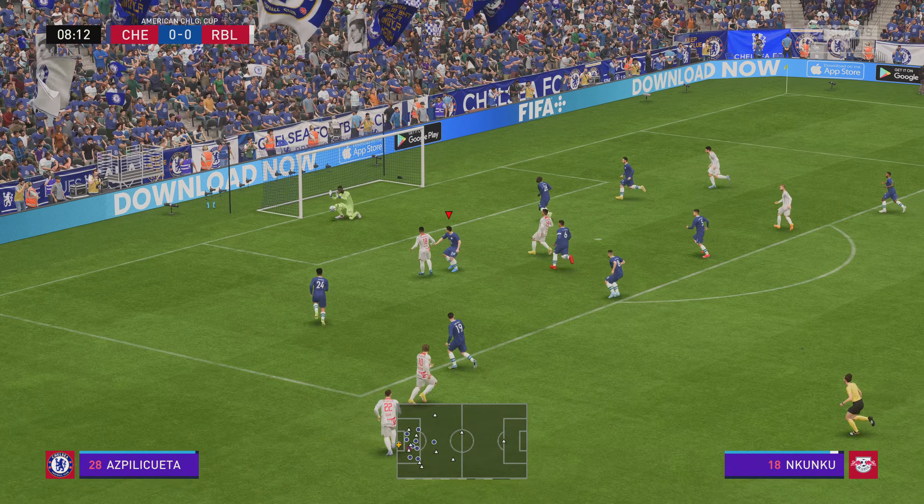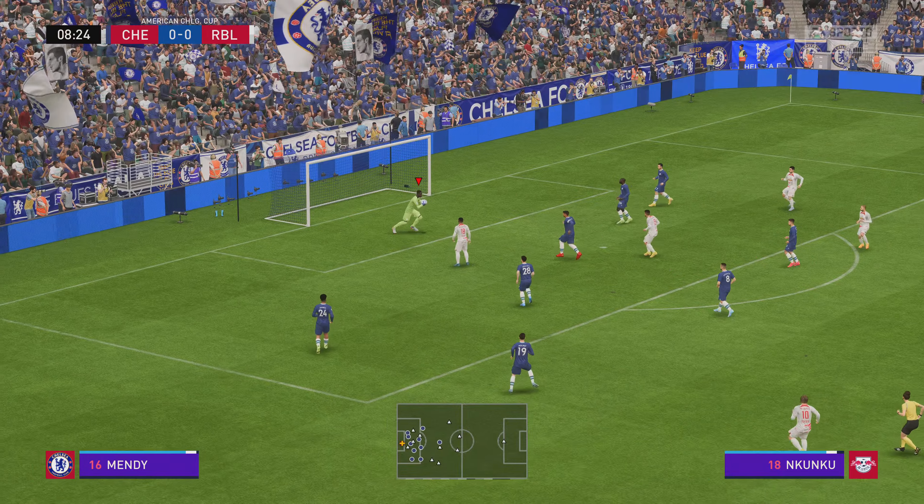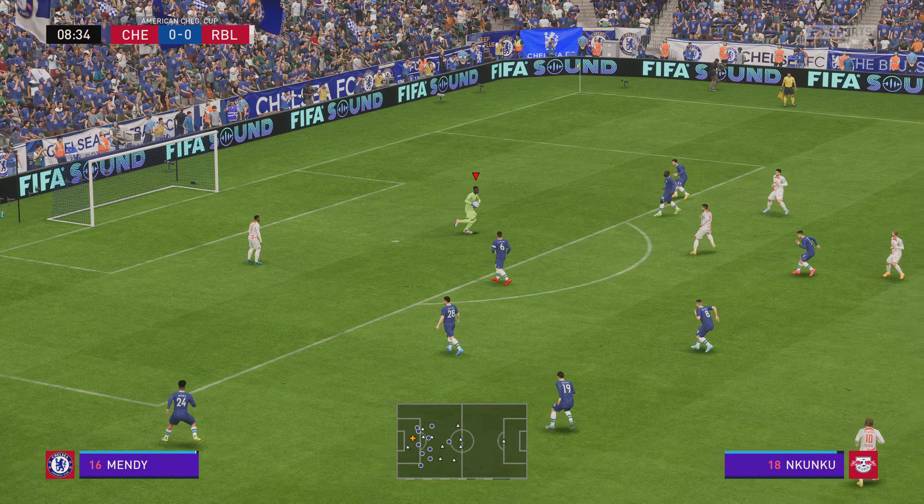Jorginho. James. Here's Kovacic. Jorginho. Sterling. And blocked for now. Here's the line-up for Chelsea: Thiago Silva plays alongside Khalidou Koulibaly in central defence. Mateo Kovacic plays alongside Jorginho in the centre of midfield. And operating in attack today, Pierre-Emerick Aubameyang.